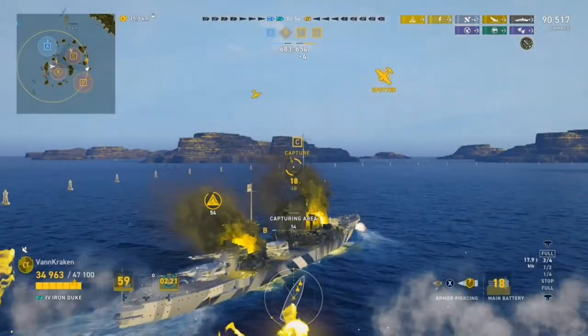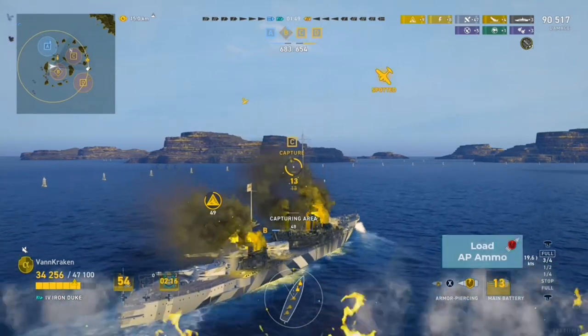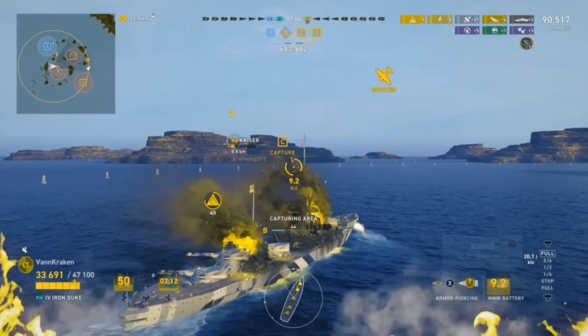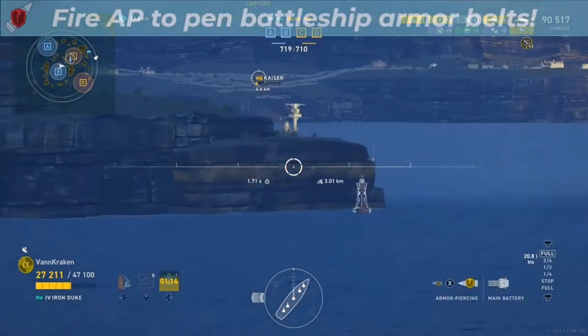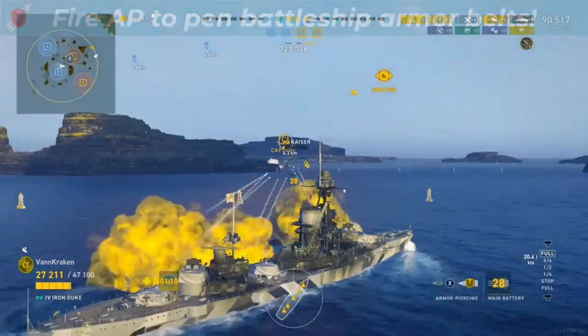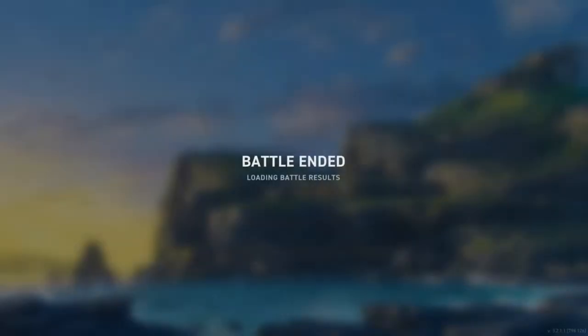Finally, the weakened Kaiser is all that's left and is back for one last hurrah, so we load armor piercing to finish him off given that he seems to be relatively broadside behind his island cover. At close ranges you can penetrate battleship belt armor with battleship armor piercing rounds. One final shot, one kill for five in total, and the Kraken Unleashed.